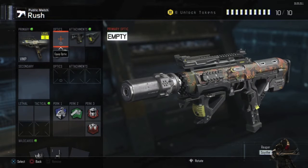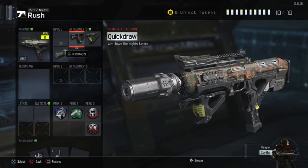For optics, I really don't like to throw anything on — I like it clean. But if you're the kind of guy that likes red dot sights, you can throw it on. For attachments, I love these three. The first one is Quickdraw, so you can aim down the sights quicker and get a more accurate shot off faster than your enemy.